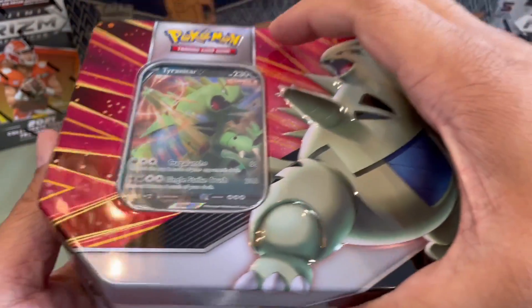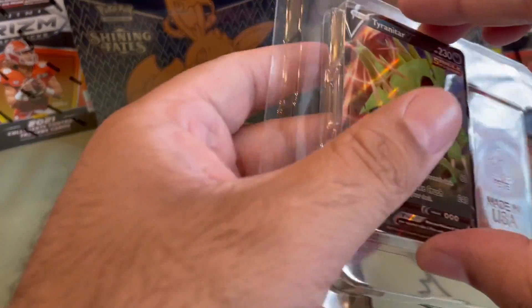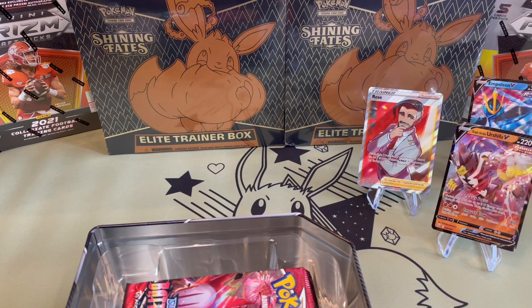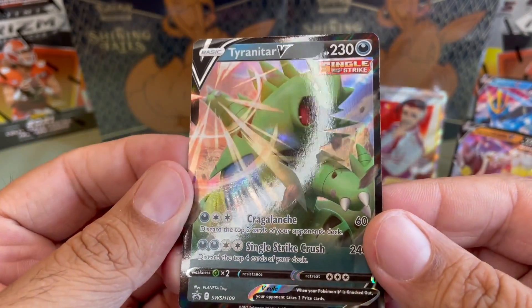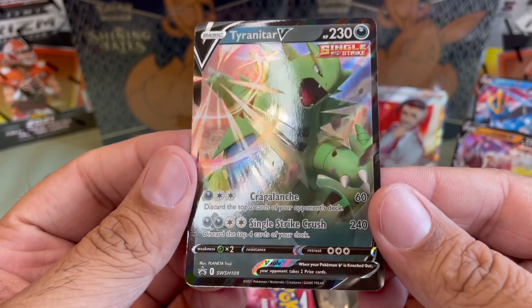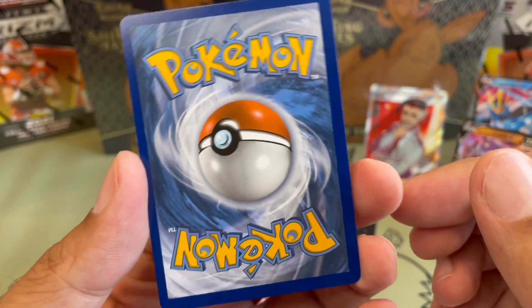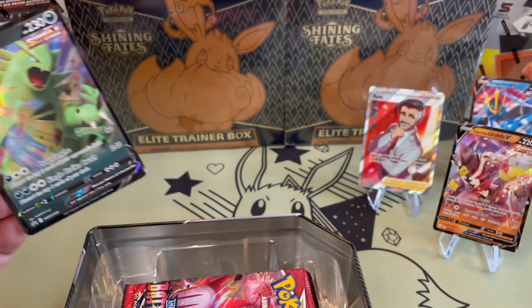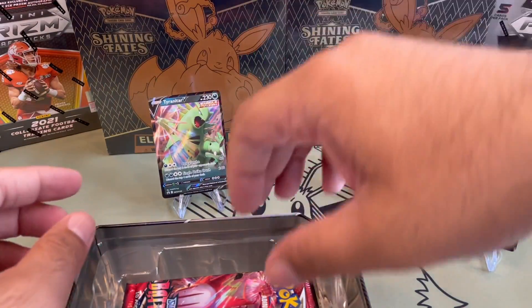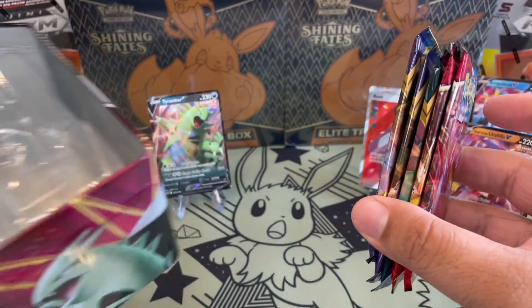Let's get into our Tyranitar box and look at the promo card real quick. The surface looks good but the finishing around the edges looks not so great. Pregalange attack, Single Strike Crush — centering looks not so great. Hopefully this box gives us even better stuff. Packs are: Battle Styles, Battle Styles, Darkness of Blaze, and Sword and Shield.